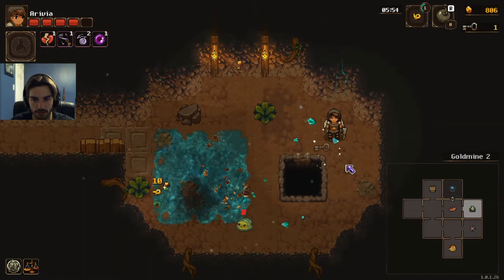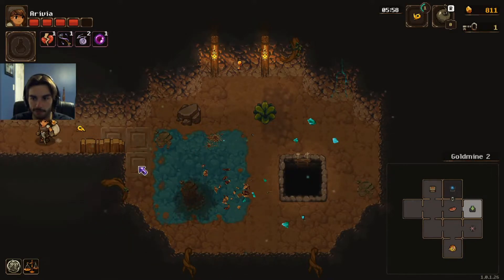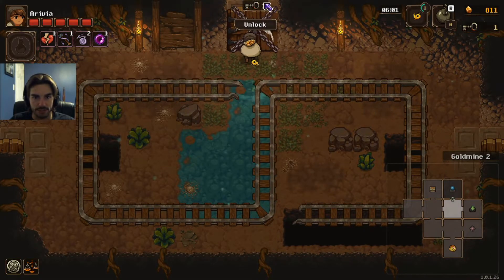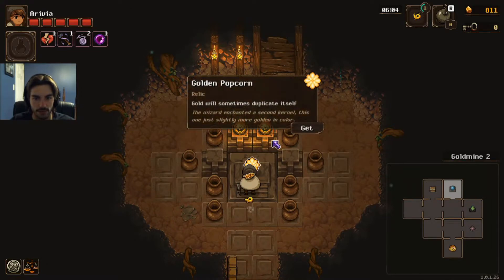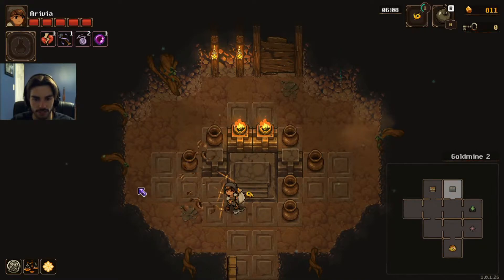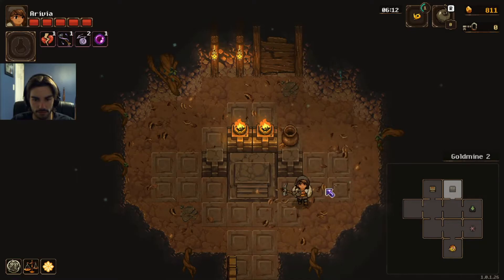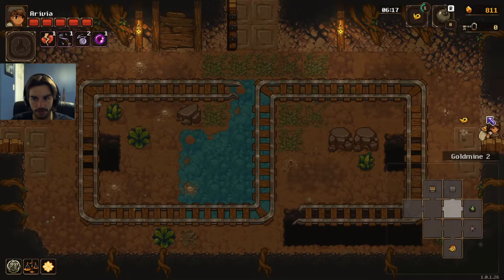Oh, there's a key — nice. I broke it. Taking elemental damage actually hurts us. Golden popcorn — gold will sometimes duplicate itself, which is great. Get this early and you can just stack it. Off to the next floor, 811 gold.